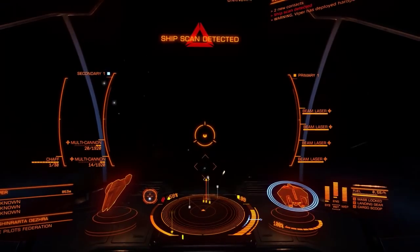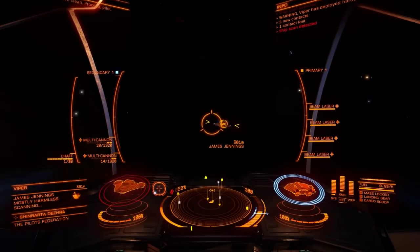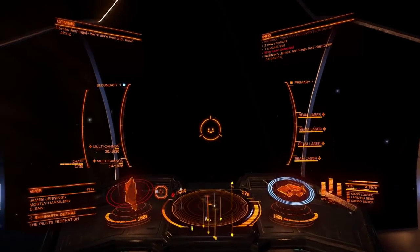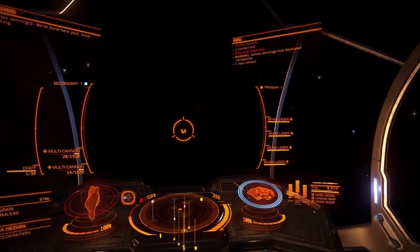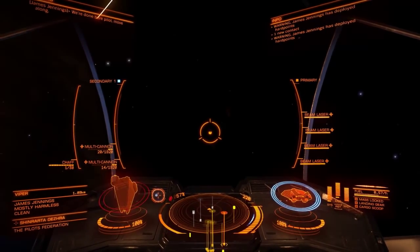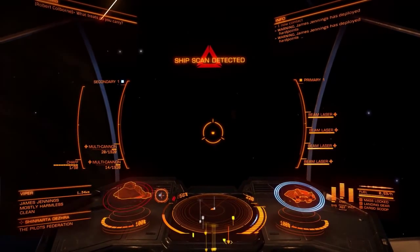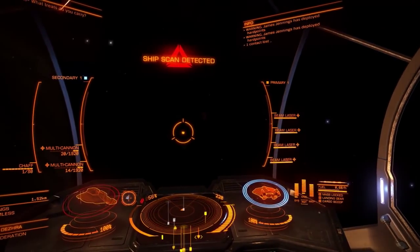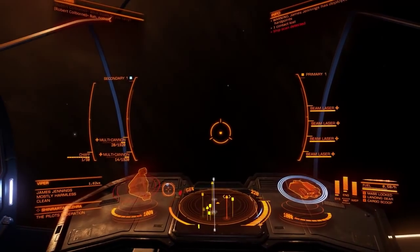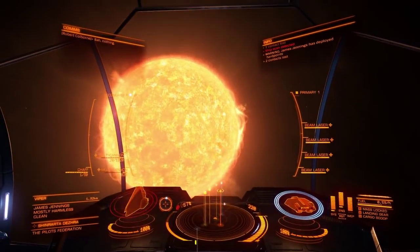So I think I'll end this one here. This is the Asp — and it's pretty cool. I think this will feature a lot more in my future videos because it's going to take a hell of a long time to get up to the Clipper or the Type 7 — I think those are the next big ones to aim at. So this is going to be my main ship for a while. I'll probably pick up a Viper or something for dedicated combat as well. Expect to see a bit more of this in the future. Until then, I've been Monster — I hope you enjoyed the video, and thanks for watching.